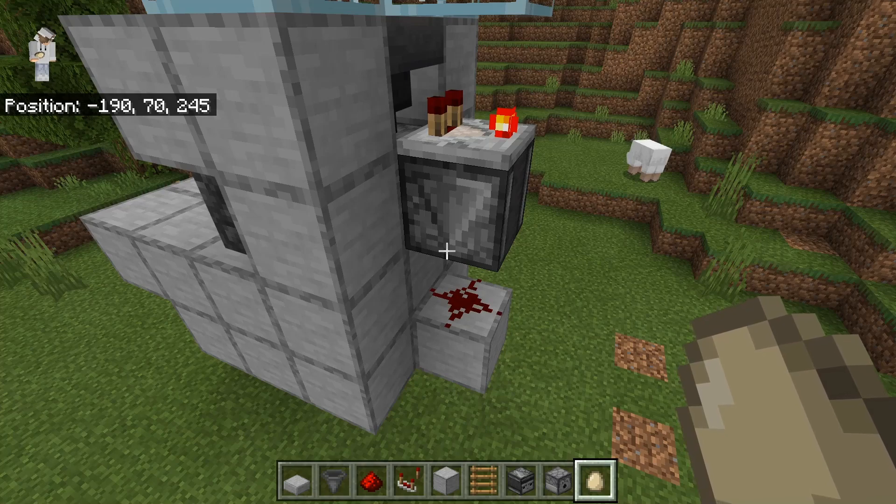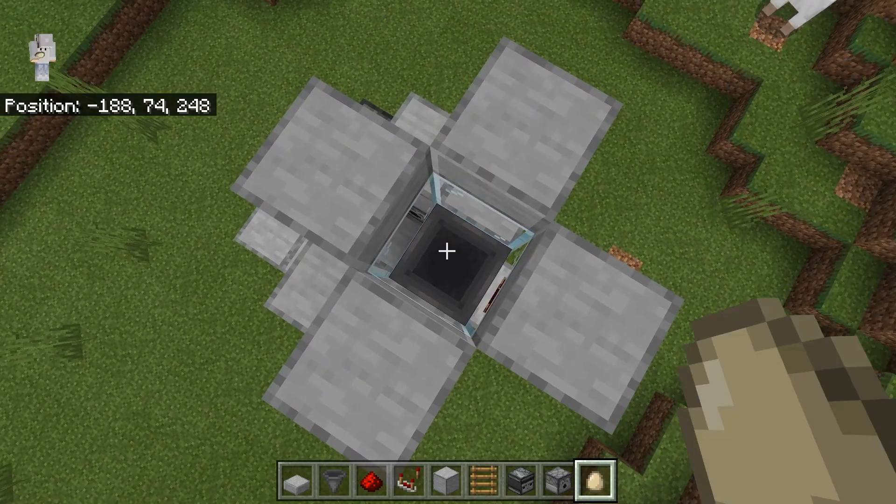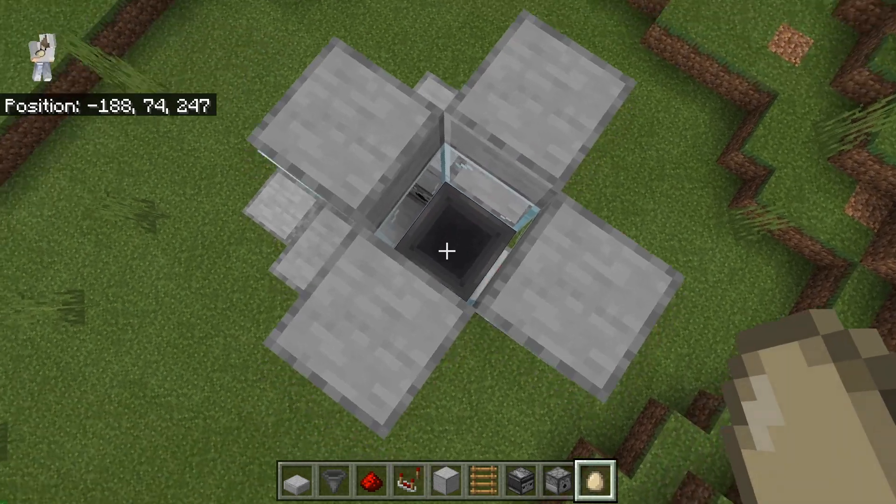How the system works is when eggs come into here, they automatically get shot out down there. Eggs will not spawn baby chickens every time; however, they should spawn some of the time.